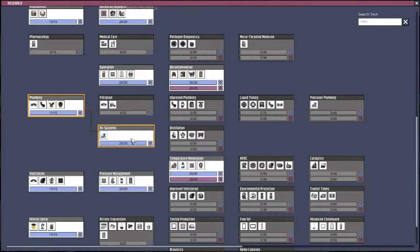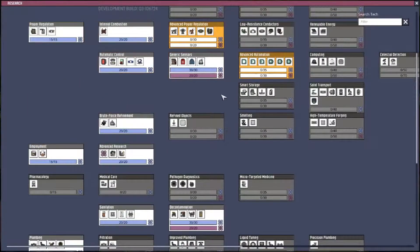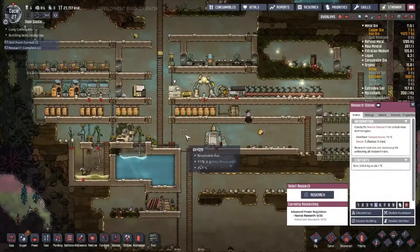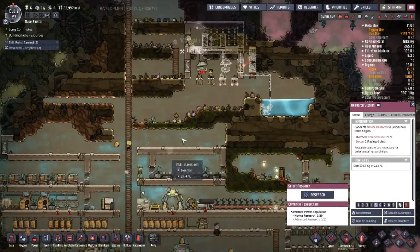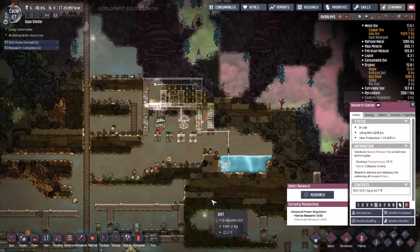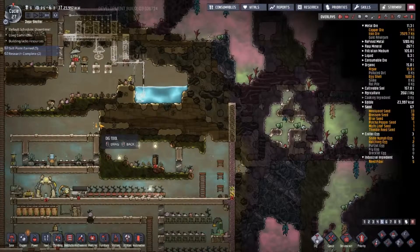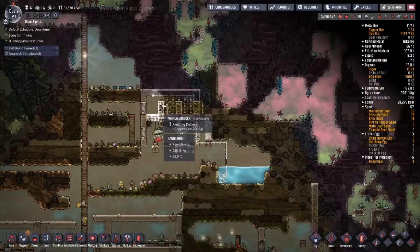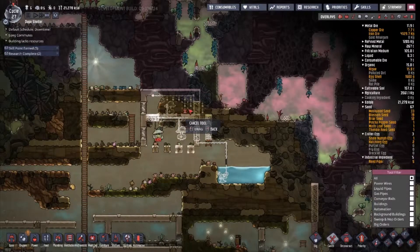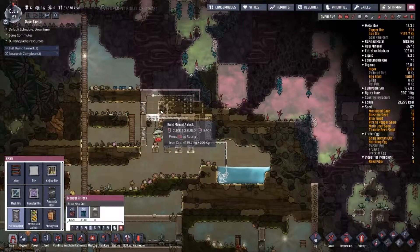They did finish air systems. I need some automation so I'm going to go straight for advanced automation, which will also give me advanced power regulation. I'm going to cancel these doors I made out of copper and go with iron instead.